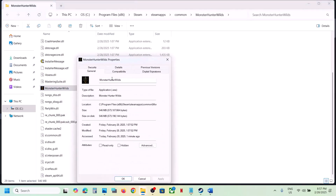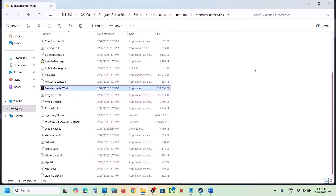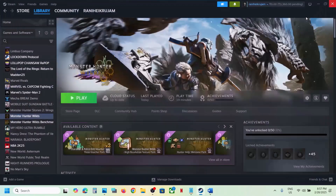If after putting a check on all these boxes it is still not working, then uncheck these boxes, hit Apply, click OK, and then follow the next step.